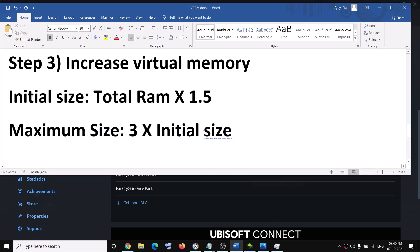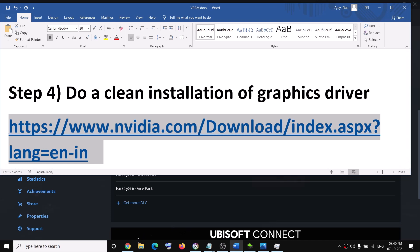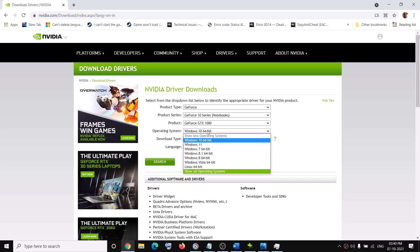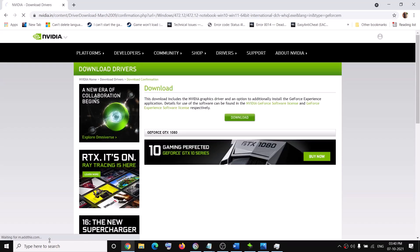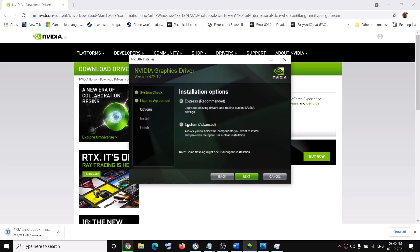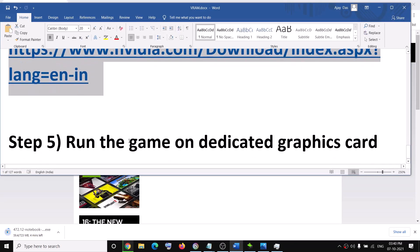The next step is to do a clean installation of your graphics driver. Go to the NVIDIA or AMD website depending on your GPU. Select your graphics card and operating system, click Search, then Download. Run the downloaded exe, click Agree and Continue, select Custom installation, click Next, check 'Perform a clean installation,' click Next, and after installation restart your computer.